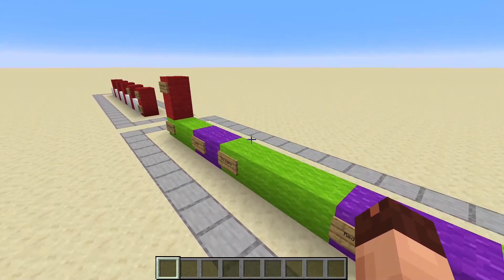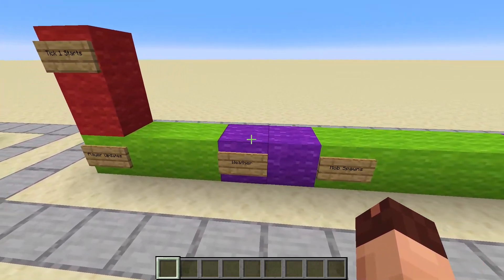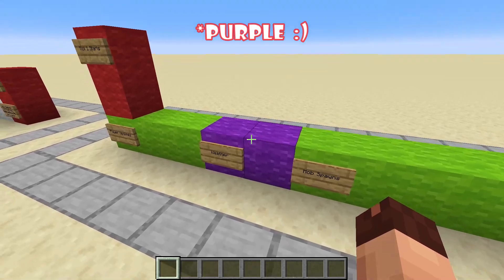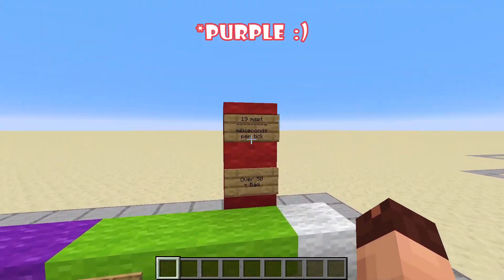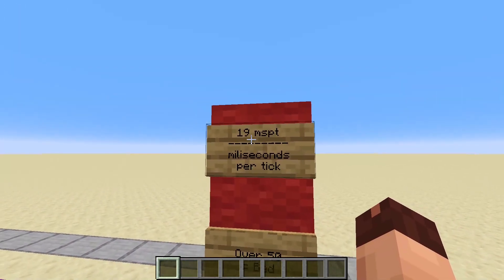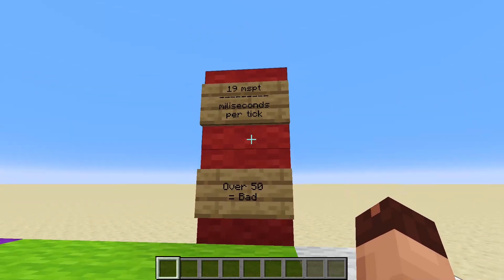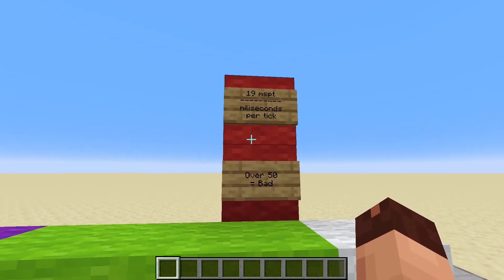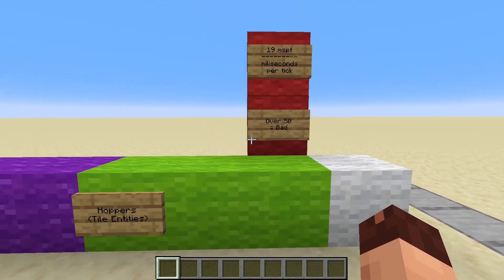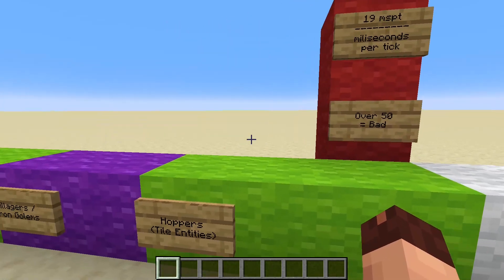If the game runs in a normal scenario, all the things it has to calculate would add up to around 19 MSPT — milliseconds per tick — which is totally fine since we can have up to 50. Everything over 50 is bad because the game would start to lag.